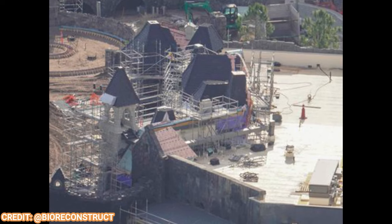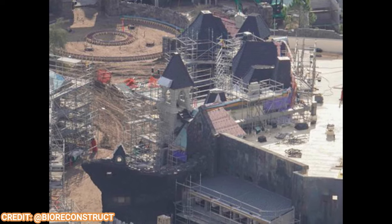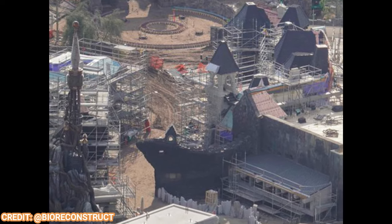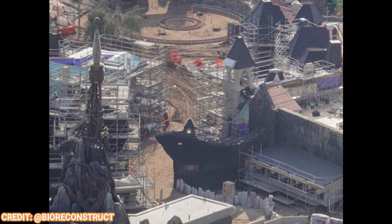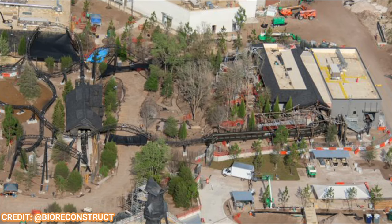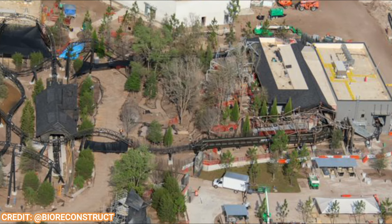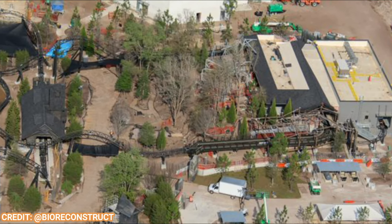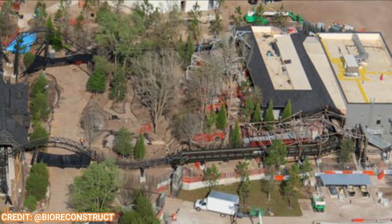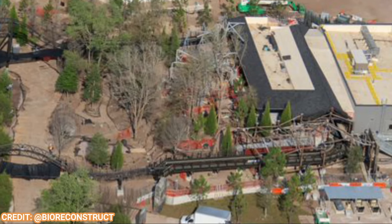Here are some of the tops of the Darkmoor village. They look fantastic, and some of the theming on the walls and backstage areas — you see the tombstones that will guide you into the village as you come through the beautiful-looking portal. Curse of the Werewolf looks fantastic, with more and more trees being planted every day as the outdoor queue continues to take shape, meandering through trees with some covered areas as well. The break run into the station still has to get some covering, and there's a train in the maintenance bay, which looks pretty awesome.